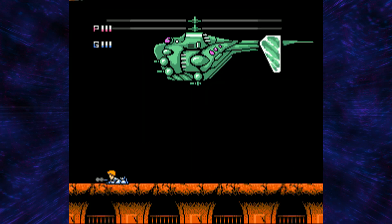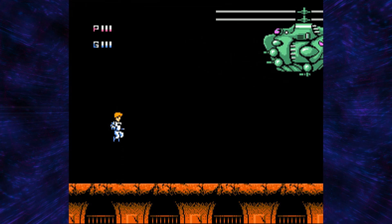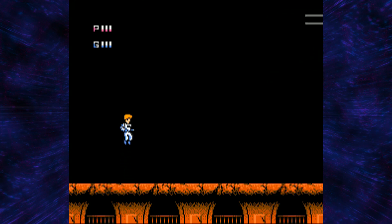Once they're dead, the helicopter's just going to be like, alright, see you later in a few seconds, and then we have to start shooting its weak point, which is obvious. It's the thing that looks like a purple eye.